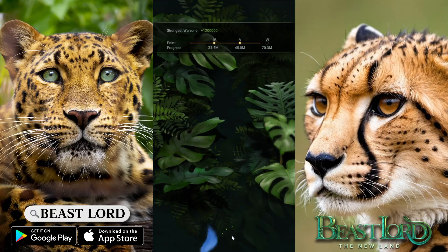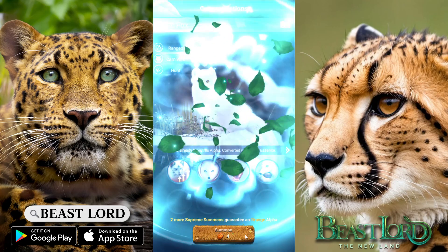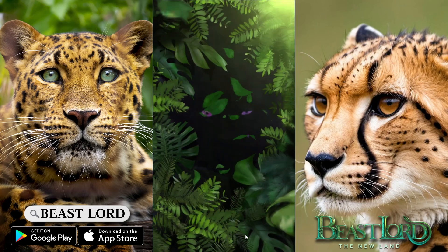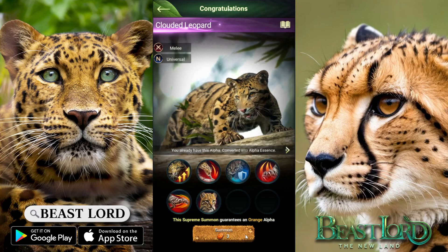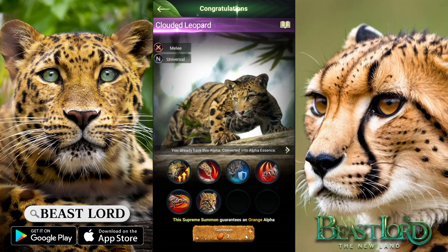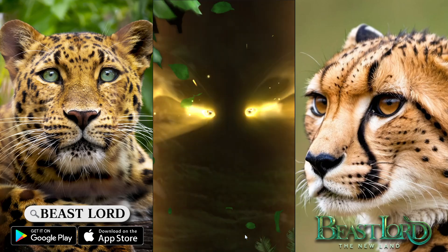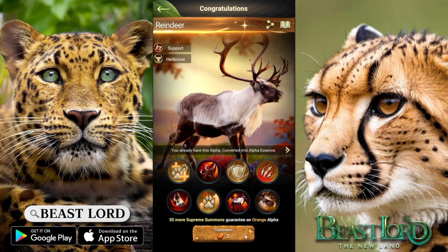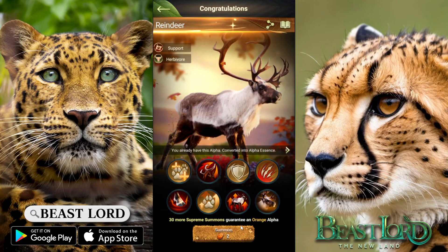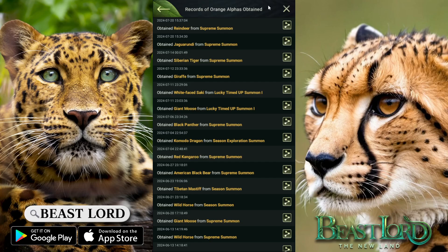For some reason it didn't let me skip that one. Okay, 42 guaranteed and I have 6 bait left — I'm assuming I have to go to pity. So the next one is a guaranteed orange alpha. Maybe we get another new one — that would be incredibly insane. I don't hear my power go up, which means it's a duplicate — the reindeer. I mean, it's not too bad. I got two more, so I got the reindeer and the Jugilaundi, which is a seasonal alpha.